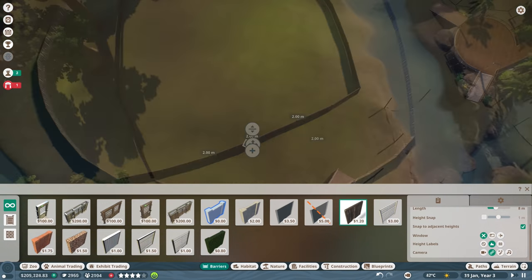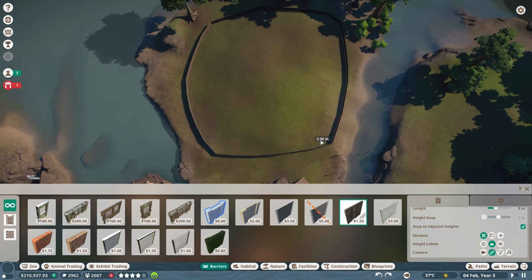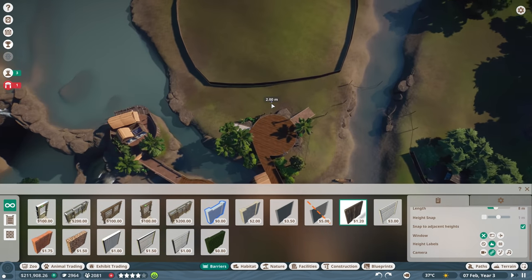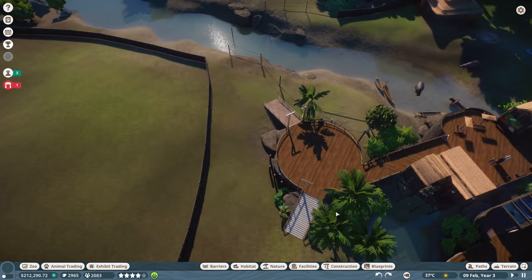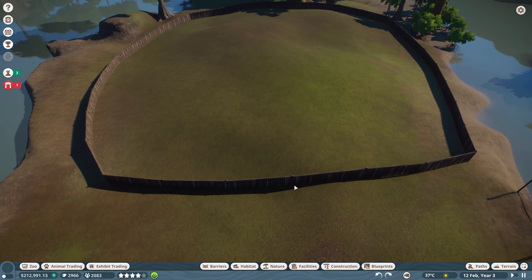We might be able to split this down in the middle. It's kind of a squarish shape - we'll split it like this, or maybe do a unique thing and split it like that. Although I don't think the guests would be able to see the critters in there very well. It'd be kind of interesting to have a path going through the middle perhaps. We could split it off and put trees in the middle, then have a path there.